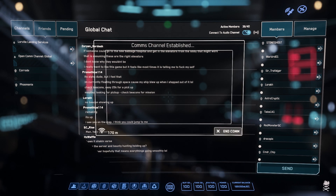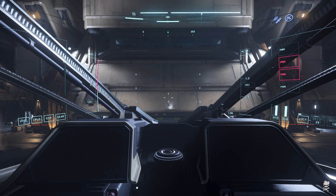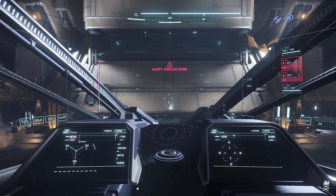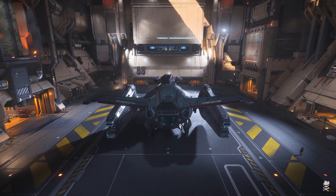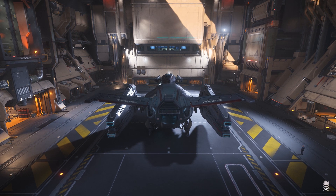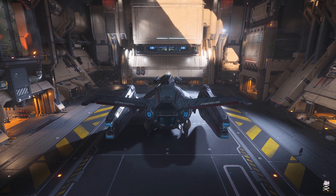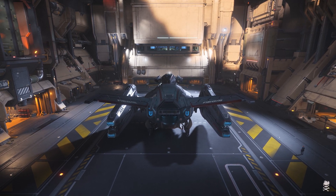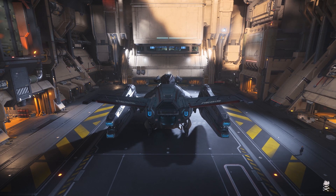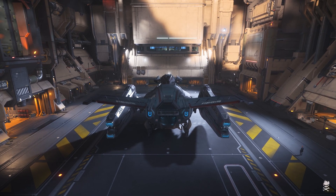The Polaris. The Polaris having its interior kind of redone a little bit — or concepted, I think is the exact term they used — just being more or less in a position where CIG can start getting to work on building the ship once they have the time and the people to do it, is obviously very welcome news.